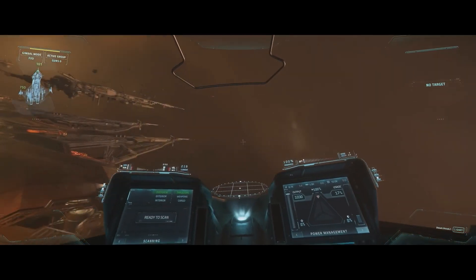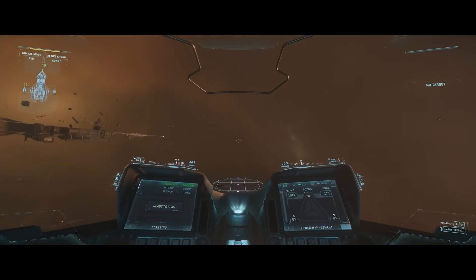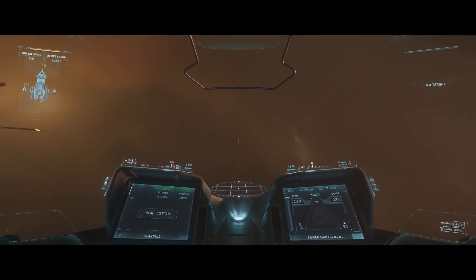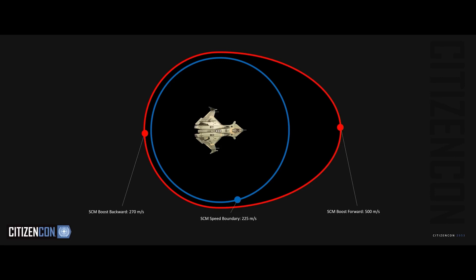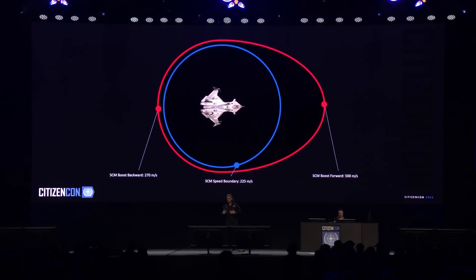You can extend that speed — with boost the Gladius can reach up to 500 or 550 meters per second. The boost space is not spherical, meaning if you boost forward you reach higher speeds than if you boost backward. That is really important for space combat maneuvering because it discourages back-strafing — it actively punishes back-strafing and creates more interesting combat maneuvers. PvP players call this encouragement to closing the gap, which is basically more forward-centric combat, much more exciting than back-strafing and just trying to get shots in. It also forces combat players to commit to decisions made earlier in the fight.